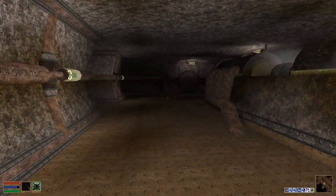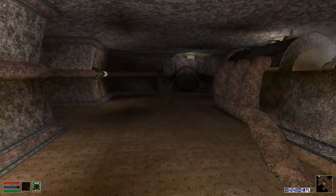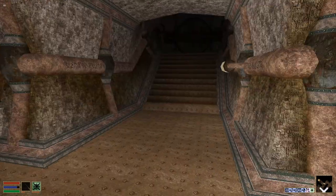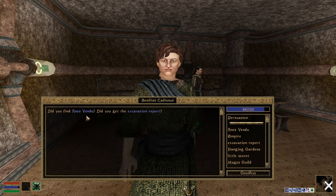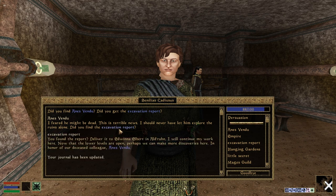I'm sure we'll end up coming back here. I found Anis's body. I wonder if I could explore further at this point — probably not, I might need to do more of the quest, go back to Edwina and get another task from her. I have some bad news. Did you find Anis, did you get the excavation report? I did — I feared he might be dead. This is terrible news, I should never have let him explore the ruins alone. Deliver the report to Edwina in Aldruhn and I will continue my work here. Now that the lower levels are open, perhaps we can make more discoveries in honor of our deceased colleague Anis Vendu.